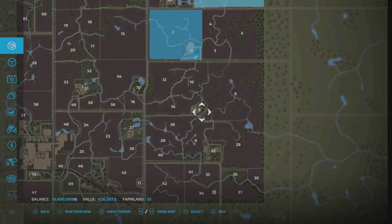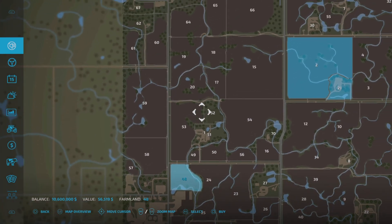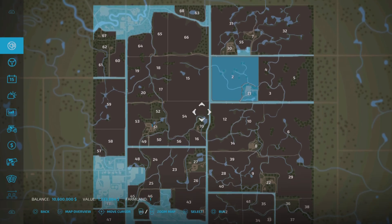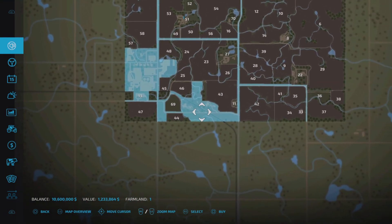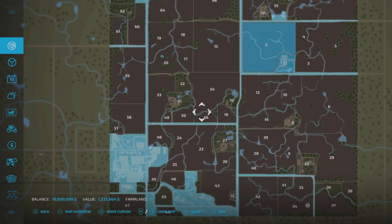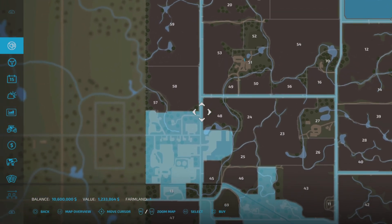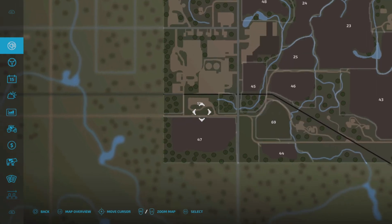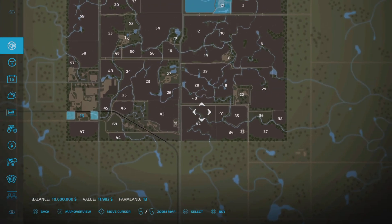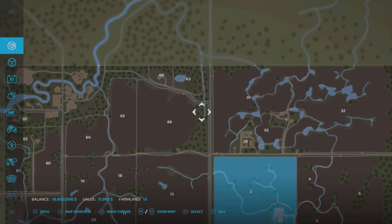Field prices are going to be a little bit up there, as you'd expect in real life. Some fields are 426,000, some smaller ones at 31,000, so very diverse with the prices - 56 grand, 421. There is an area you can buy that takes in all the main roads plus where the main sell points are, and that is 1.2 million just over. You can pretty much buy the whole map. There's plenty of opportunity to buy smaller fields, build yourself up, and some of the plots have got trees and a little bit of forestry.